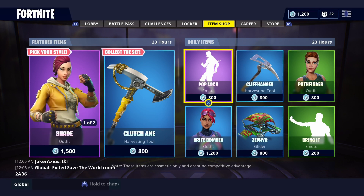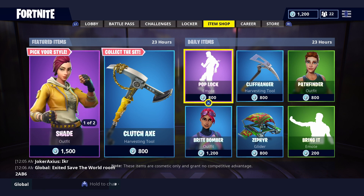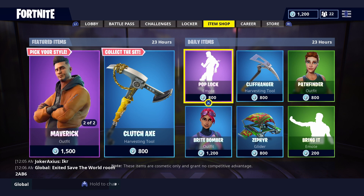Well, there we are guys. What do you think of that item shop? I think it's a pretty decent item shop — the Bright Bomber and the Pop Lock stand out. Let me know what you guys want to see in the next item shop, and what were you expecting in today's item shop?